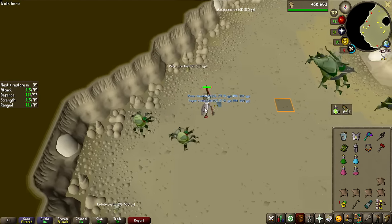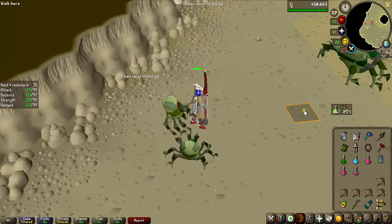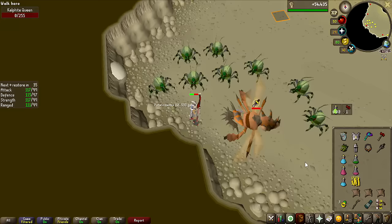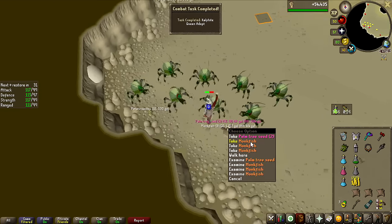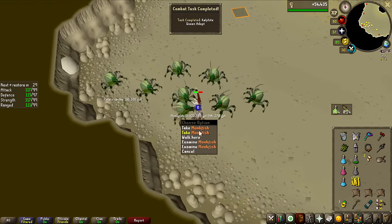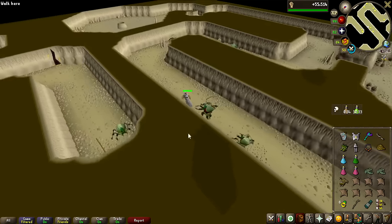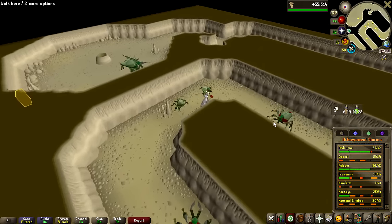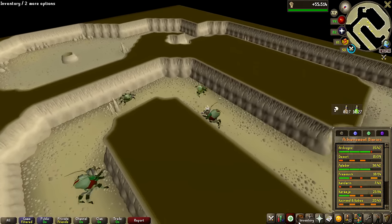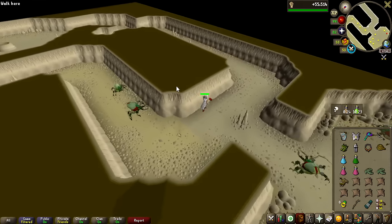A Rune Chain Body — it's a chain body drop, but the wrong color. I actually thought I got the pet or something because I got the pop-up — such a troll. Running to the boss and banking feels like it takes more time than actually killing the boss itself. I don't have the Desert Diary, which allows permanent ropes and access to the shortcuts, and I don't have the agility level either.